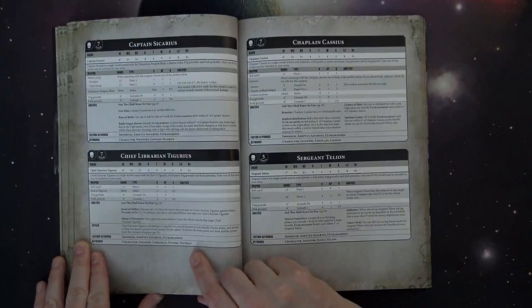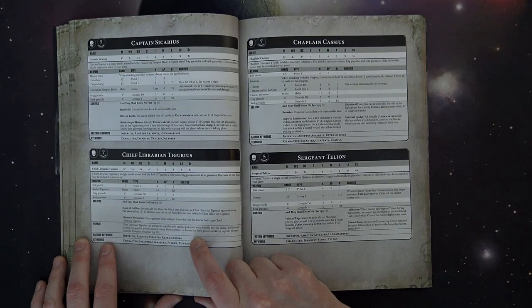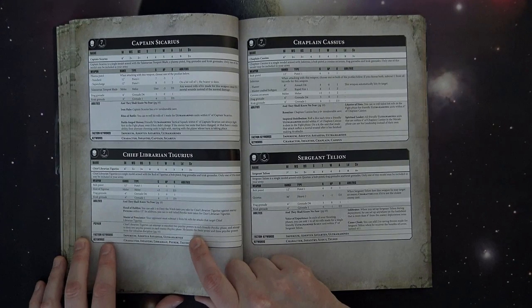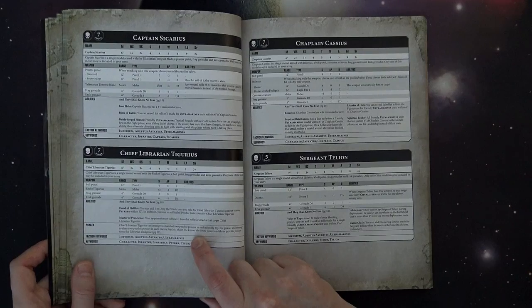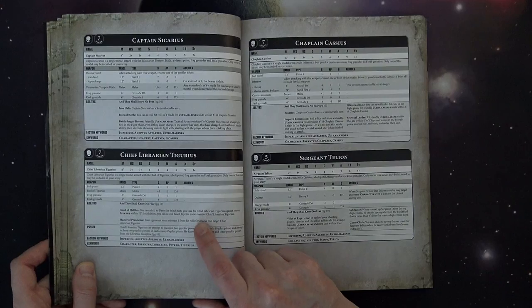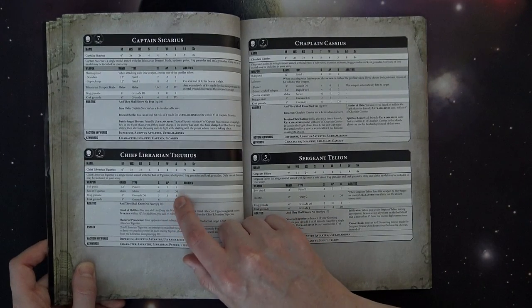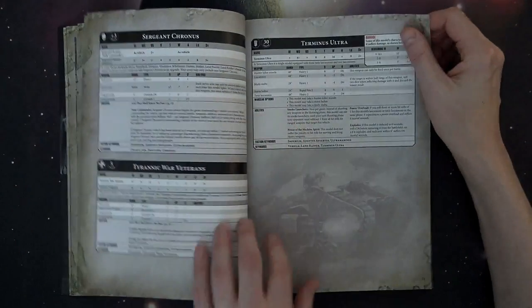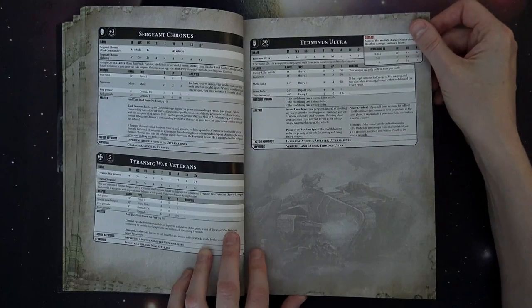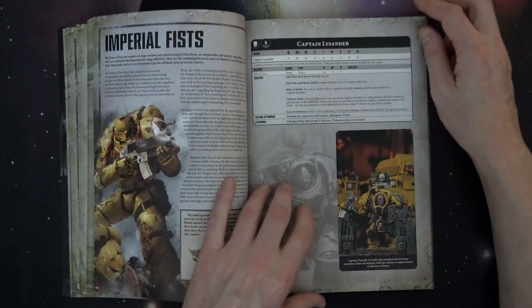Then it goes into the rest of the Ultramarine special characters. Tigurius is pretty good — subtracting rolls of one to hit from attacks targeting him. As Chief Librarian he can manifest two psychic powers in each friendly psychic phase, knows Smite, and knows all three powers from the Librarian's discipline — all of them, because there's only three. He adds one to Deny the Witch tests against enemy psykers within 12 and can re-roll failed psychic tests. His Rod of Tigurius is plus 3 Strength, -1 AP, D3 damage — not a cream puff force weapon.